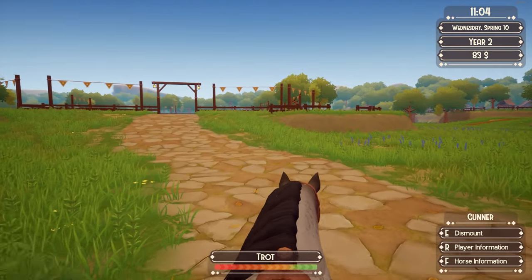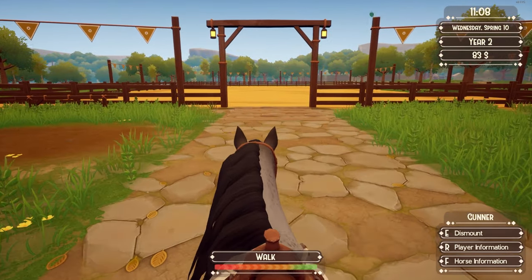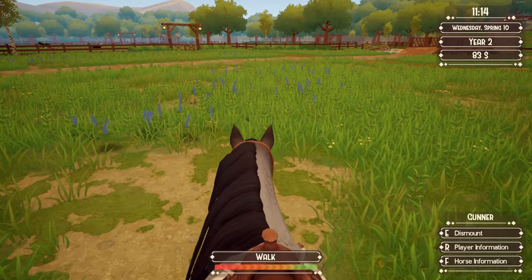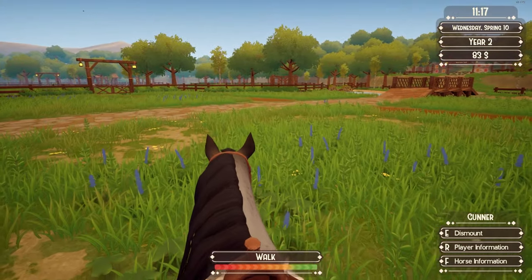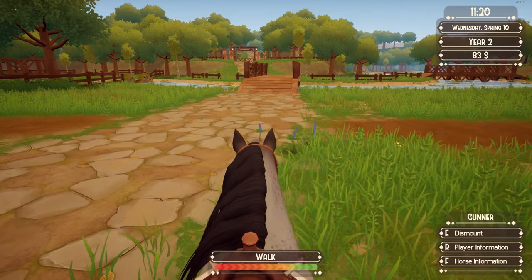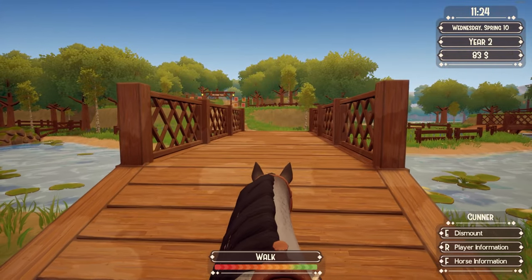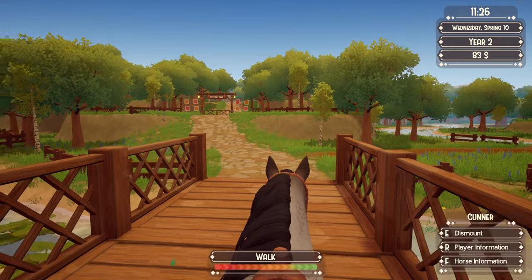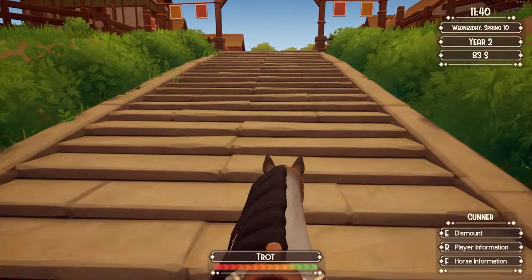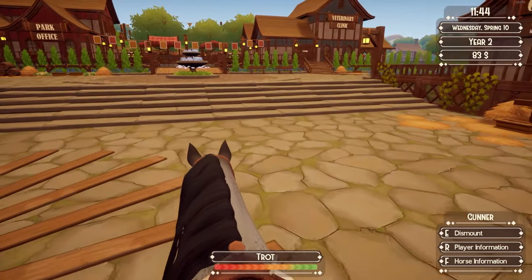We have first person mode now. At first I thought I wouldn't really care about first person, but it's really cute actually to see the horse's ears twitch. I read in the patch notes that this is experimental and they might even take it away, and I really hope that they don't because it's so cute. You can just enjoy the environment and really immerse yourself in going on a trail ride or training. I really, really like it. Also, they've reduced prices on upgrades, which is really cool — I don't even have all of them yet, so I'm happy about that.